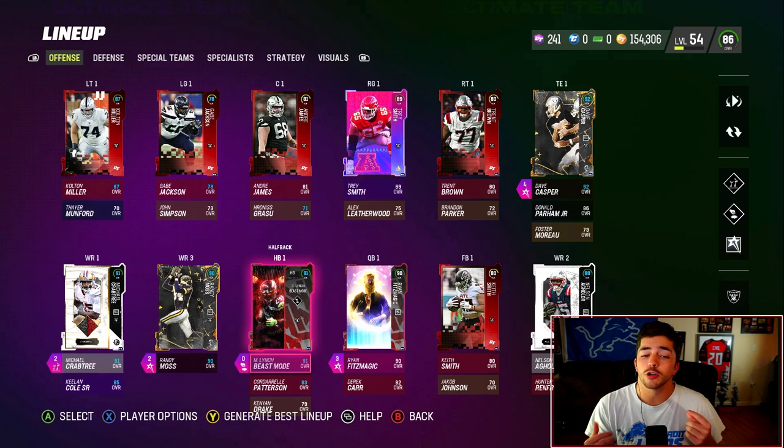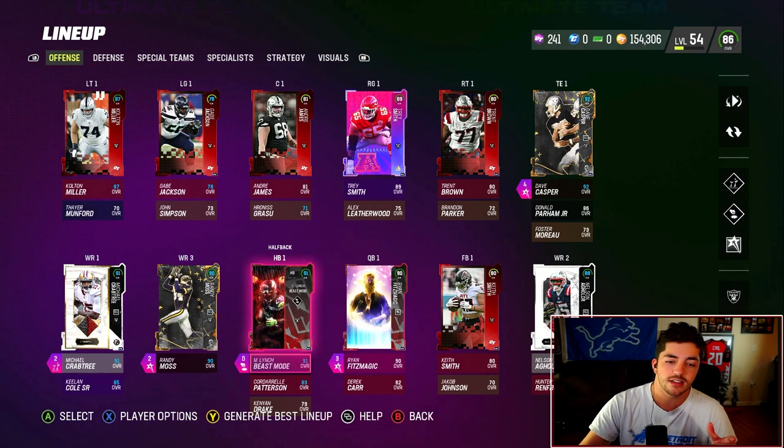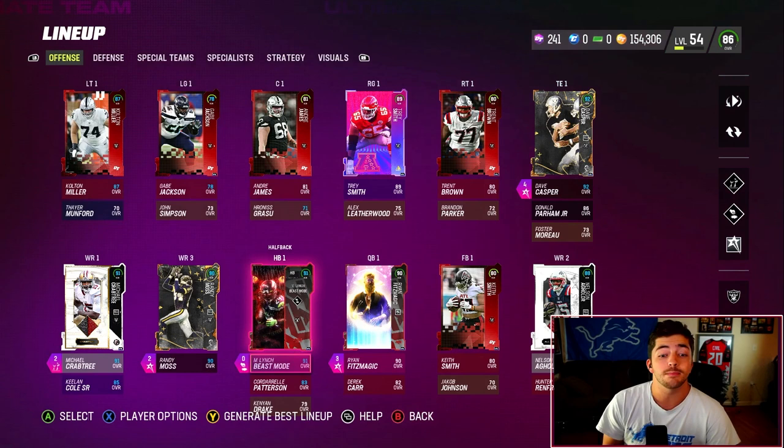At halfback, I'm really looking for speed. There is some combination of speed and weight — looking for that high trucking attribute, to see if they can fight past for extra yardage and yards after contact. Speed is a big one right now. I have Marshawn Lynch on a 50 out of 50 Raiders theme team — this is the fastest card in the game, he gets a plus two speed boost. Marshawn is my running back, and I'm not worried about catching.